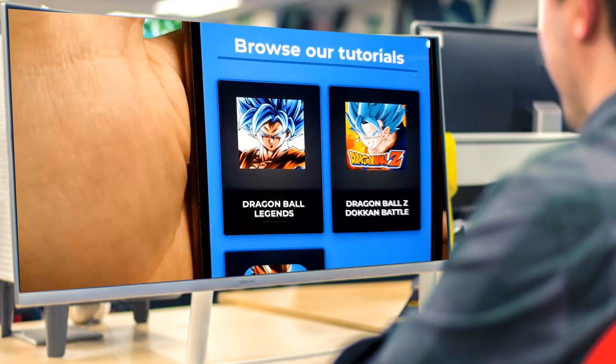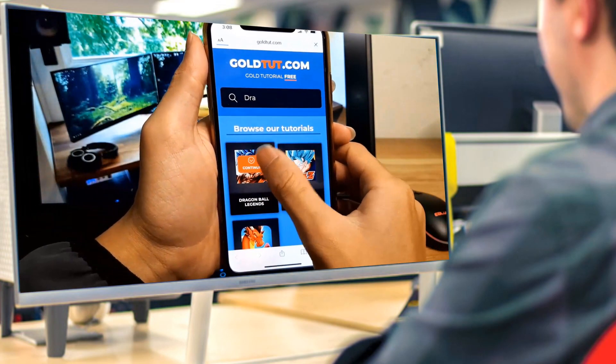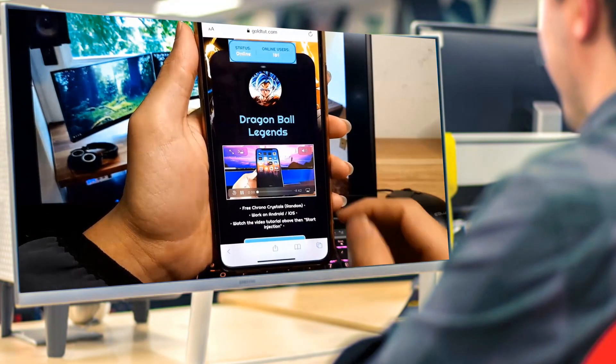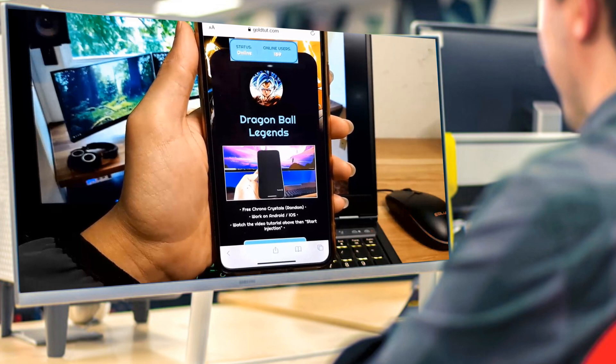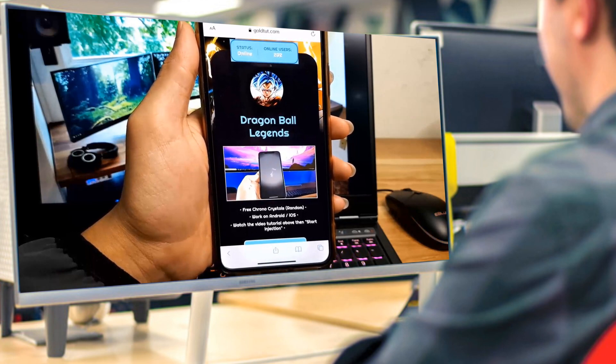Let me just do that right here. And once you find the game that you're interested in, all you have to do is go ahead and press on it. Once you do that, it is going to load up a new page. There will be a button that says start injection and a video tutorial. Make sure to watch the tutorial to the end as it's going to tell you exactly what to do. Then press the button that says start injection and this will go ahead and allow you to get the resources into your game.